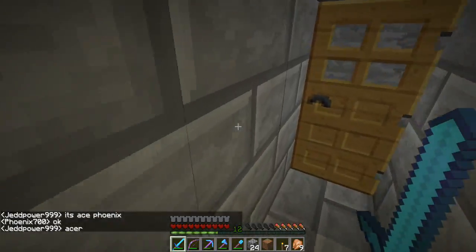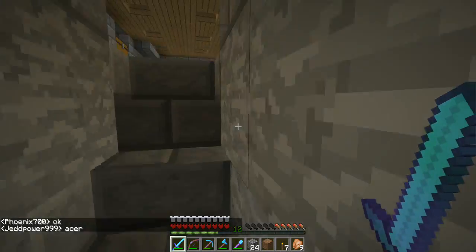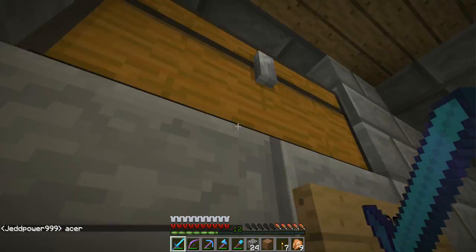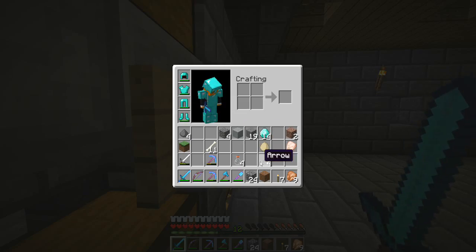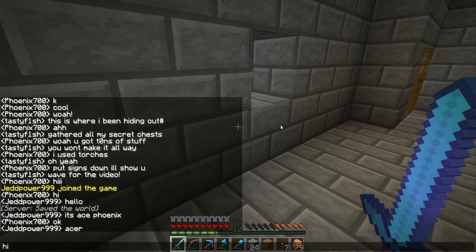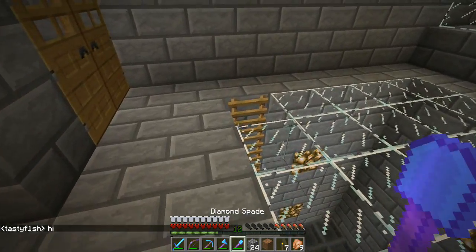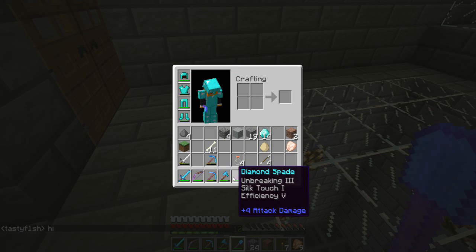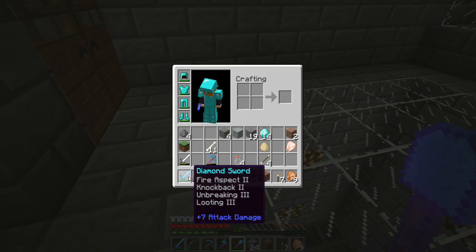Then we will come back up here and they will go into the egg chest with all the drops. I am playing this with enchanted tools. I have diamonds and full diamond armor — look how good these are. The stats are so good.